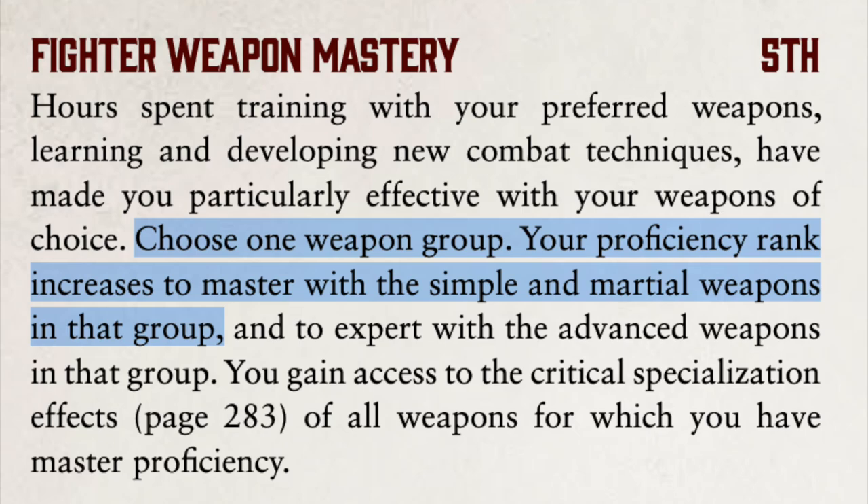For example, Dwarves can take an ancestry feat at level 5 giving them critical specialization effects for all axes, picks, warhammers, or specific dwarf weapons. If that dwarf crits with an axe, they can cleave into an adjacent enemy. With bows you could pin the enemy to the ground; with hammers you could knock an enemy prone; some weapons apply persistent bleeding or cause flat-footed on a critical hit. You can even raise your proficiency with certain weapon groups to increase your hit chance. Fighters at level 5 get to choose one weapon type — say swords — and their proficiency goes up to Master, giving a plus four to hit higher than if they were simply trained. I love the idea of having a certain type of weapon you really specialize and excel in — just one more way to customize your character.